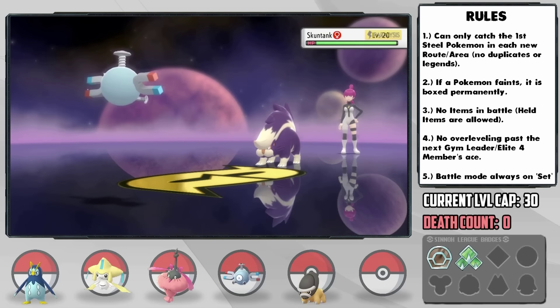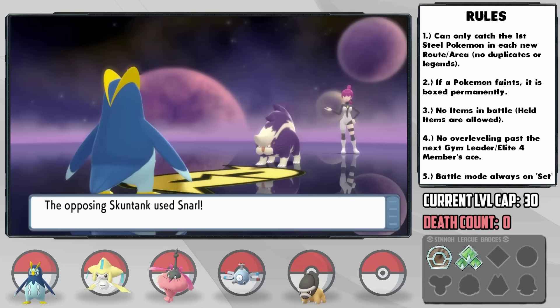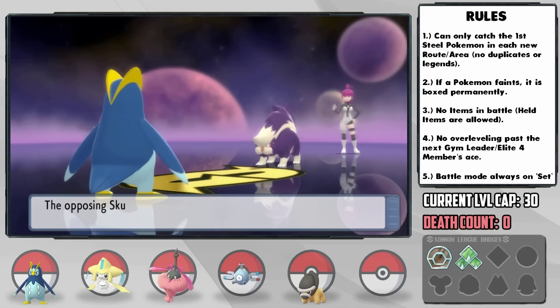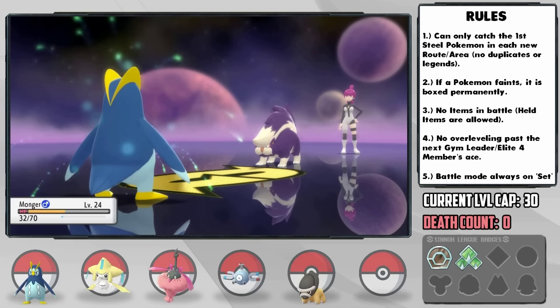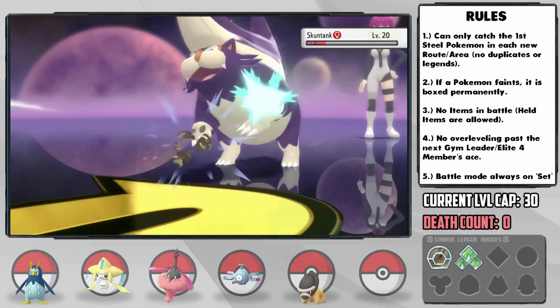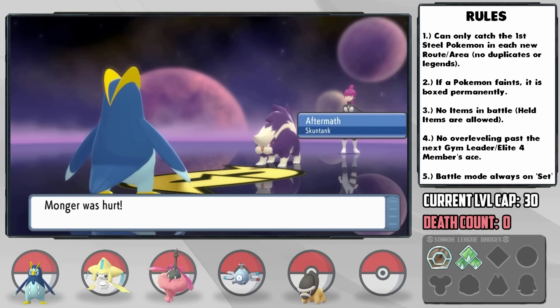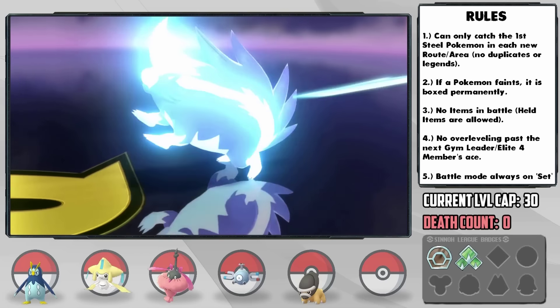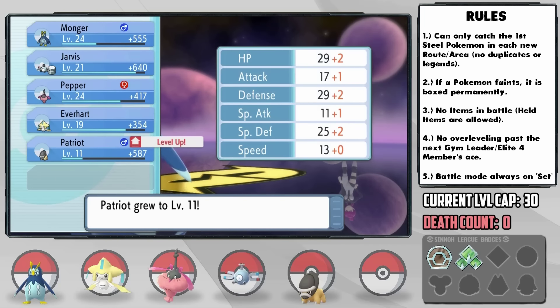I land a Thunder Wave and immediately switch into Monger. Now that Skuntank is crippled we're able to start chipping it down, but Skuntank has Snarl which lowers our special attack. I have to switch to Pluck, and in the end we're able to take it down, but Aftermath hits us too, and we survive on just 9 HP while poisoned. That paralysis was definitely necessary, and Sturdy saved us, as Wormadam is 4 times weak to Fire after all.